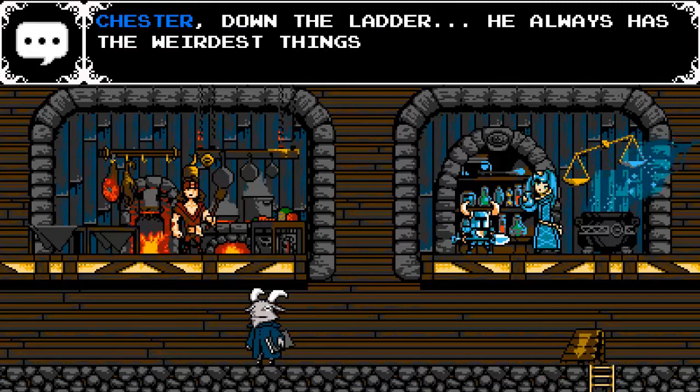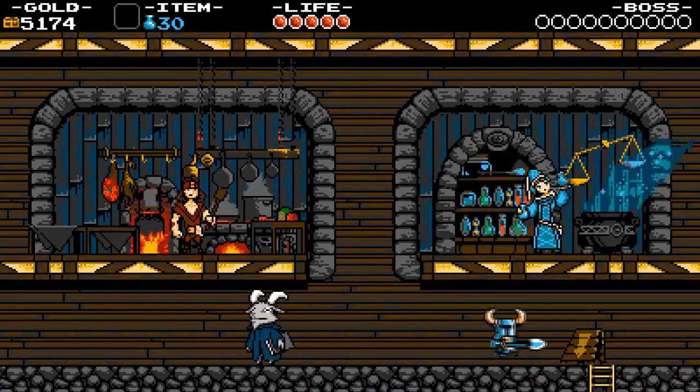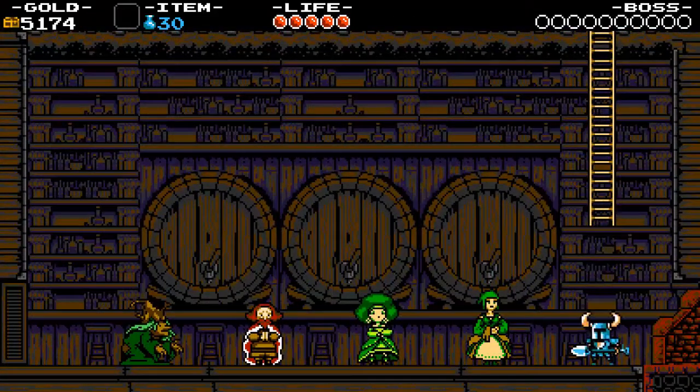I'm going to head down in a second and speak with Chester — he should have something that I can purchase. I'm just going to head down the ladder. This takes us down to the Tavern, and there are a few ladies here that we can speak to.